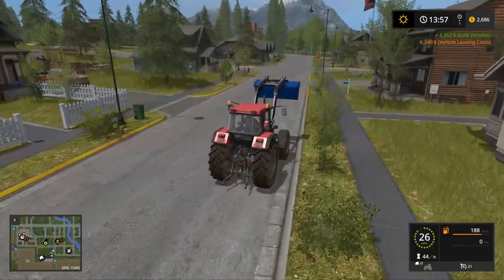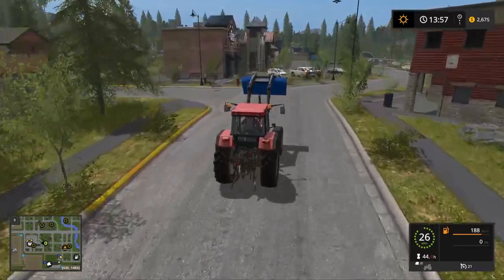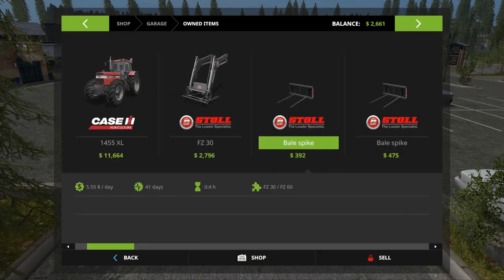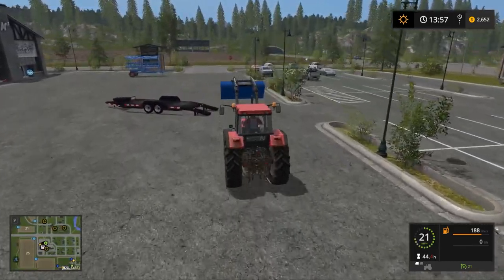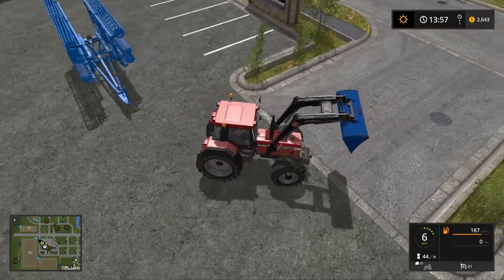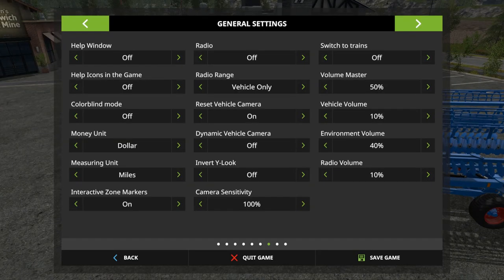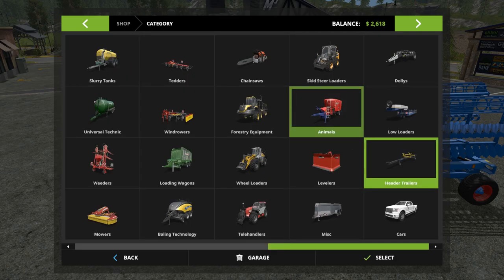I should have sold everything at the shop — would have saved some money, but I'll get that next time. I need to figure out if this tractor can pull it. It's 145 horsepower and the cultivator said it needs about 300. The truck has 500 though, and it takes a regular hitch, so we might just use the truck.